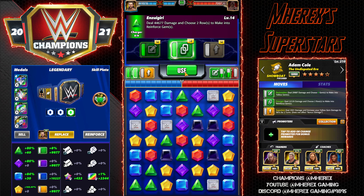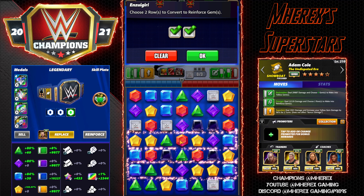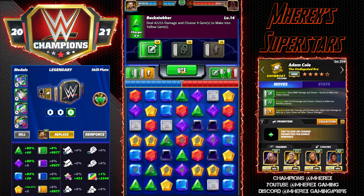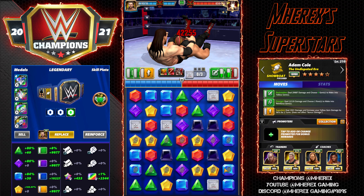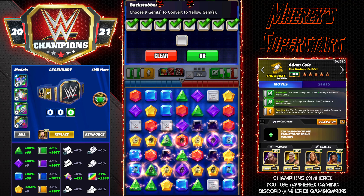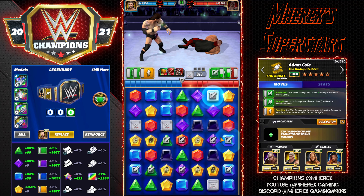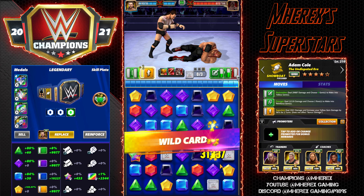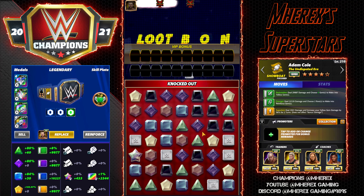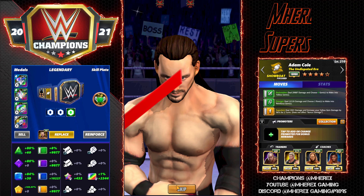27,156. This move lets you choose two rows to make into reinforced gems. I'll pick these two rows since they both have three — I can make both rows completely yellow. That might have been a misplay because the yellow in the middle can sometimes mess up how gems fall. I had one extra gem to convert into yellow. It did make me miss a yellow gem because of that, but I got a cascade anyway and Vader's hit points are completely melted — hitting like seven to eight hundred thousand against an unstrapped opponent.